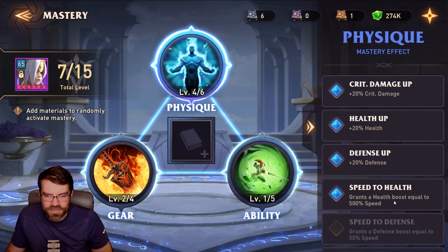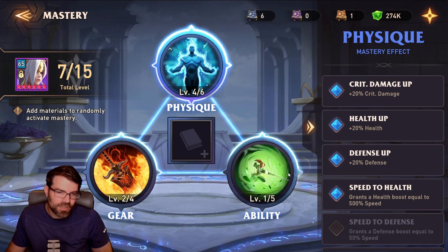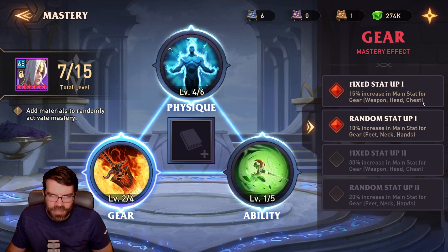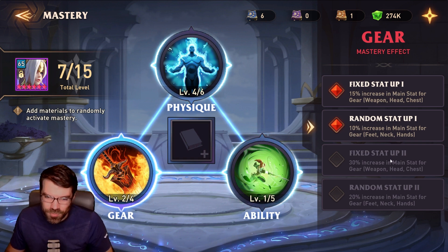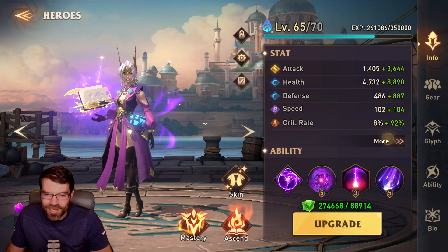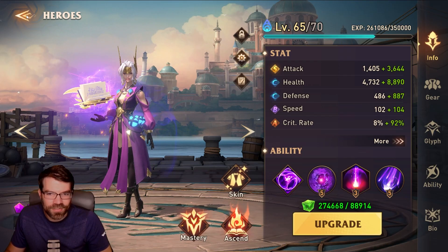I got a bunch of these — crit damage, health, defense. Health boost equal to 500% of speed, kind of cool. Increased some of my ability levels and increased main stat, which is kind of cool. This goes up to 30% and 20%, which is pretty insane. Our stats are getting pretty crazy now — 5k attack, and even the health and defense is crazy for a glass cannon build. 310 crit damage, 20 precision. Yeah, it's interesting for sure.